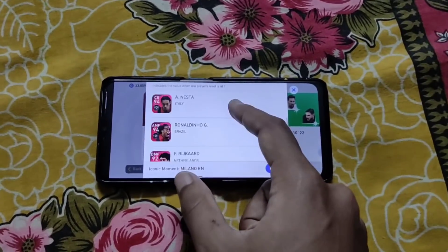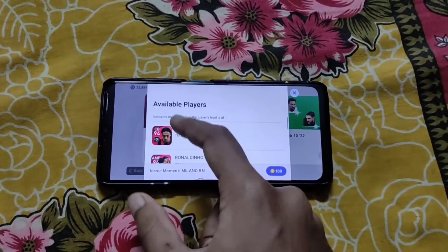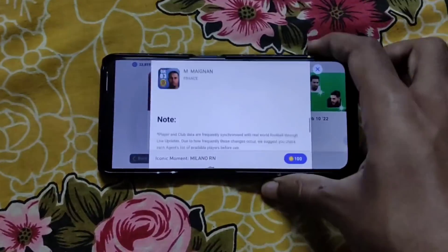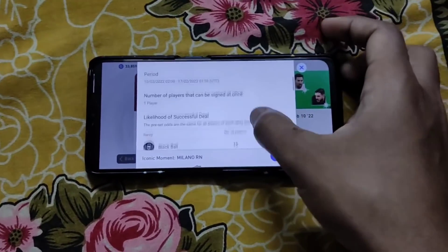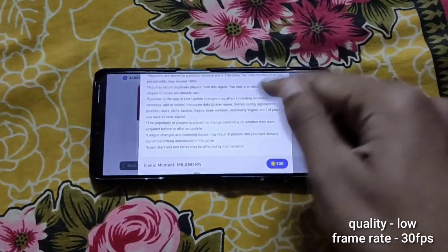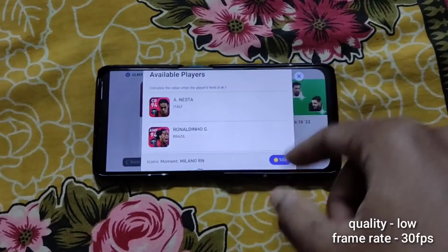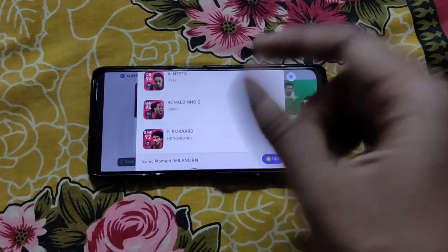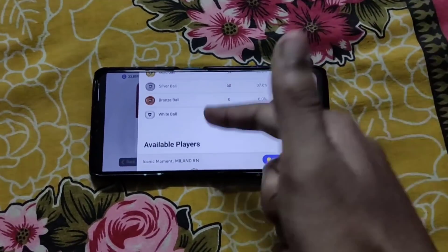My main target is Nesta, or if not then Ronaldinho. If you are watching this video for the first time, make sure your video game quality is set on low and display is on 30fps. I believe that 30fps creates some lagging on your device, and lagging phones are best for pack openings.